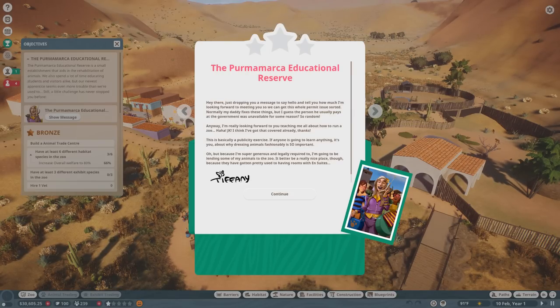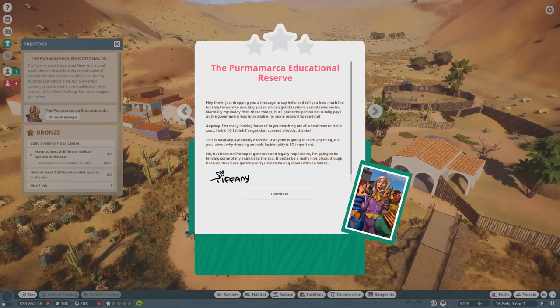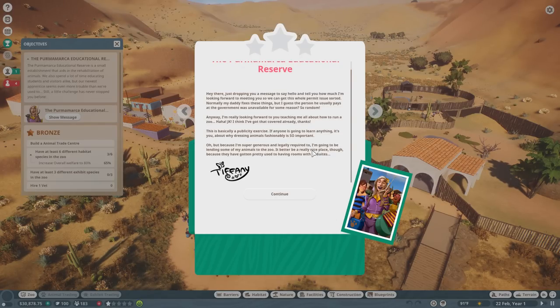And a new challenge that we'll use to explore all the new features including the free update with guided tours. The Permamerica Educational Reserve — 'Hey there, just dropping you a message to say hello. Normally my daddy fixes these things but I guess the person he usually pays at the government wasn't available. Anyway, I'm really looking forward to you teaching me all about how to run a zoo — just joking, I think I've got it covered. This is basically a publicity exercise.'